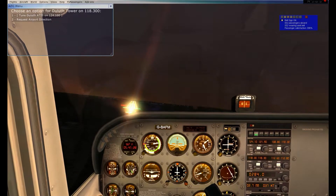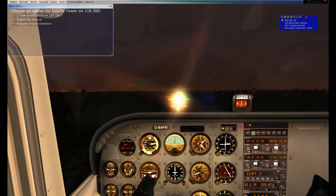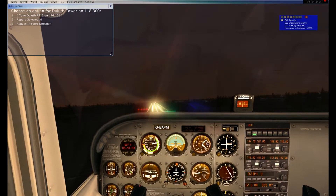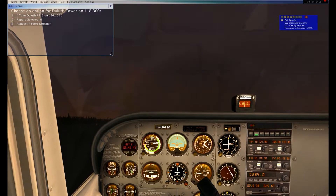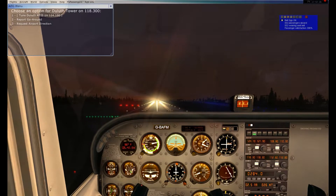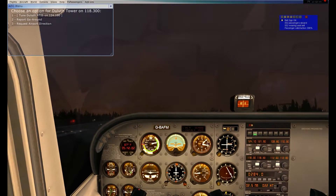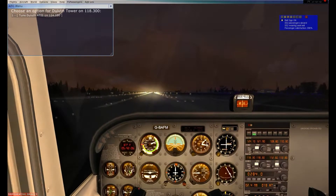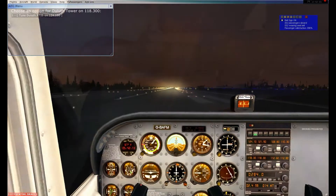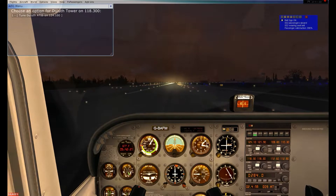There are trees ahead and I want to get above them, so we're going to climb slightly and align with the runway. I overshot a bit, which threw off my expectations for the landing. Still below the glide slope with those trees, so we've got to climb up. This is not the greatest landing. The runway lighting is blinding me, and there are trees right below me. Giving it a little bit of rudder — and there we go. I will take it because we are safely down.